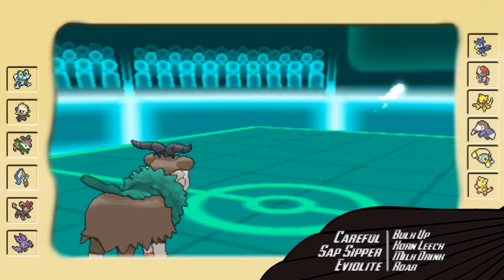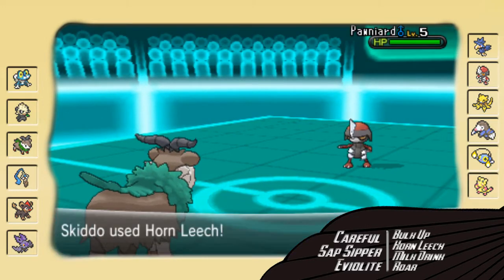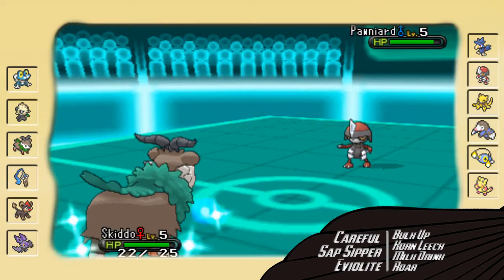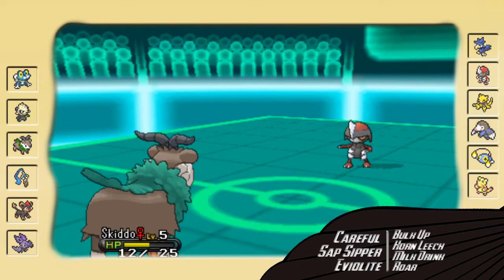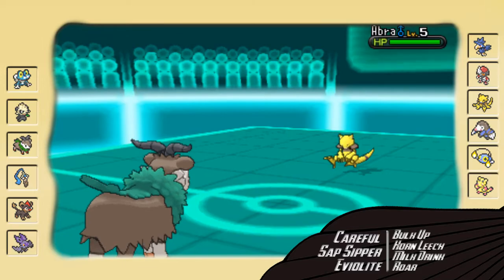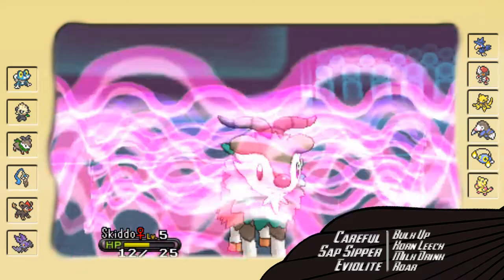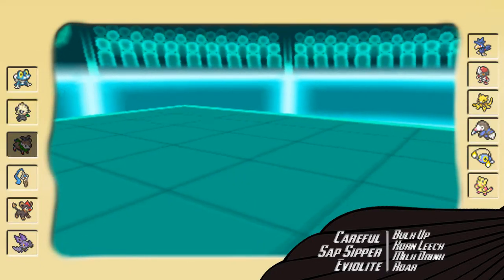I'm just going to U-turn out into my Skiddo as he goes for the Scald. I was actually thinking he might go for Ice Beam, so you guys might be wondering why I went into Skiddo if I thought he had Ice Beam. That's because this is a specially defensive Skiddo which can take almost any specially defensive hit and takes physical hits pretty well. He's going to go for the Knock Off — I thought he might try and go for the Swords Dance, so I tried to Roar him out, and he goes into his Abra.